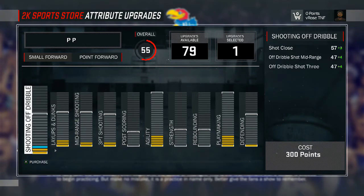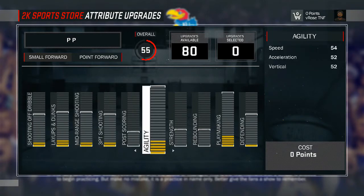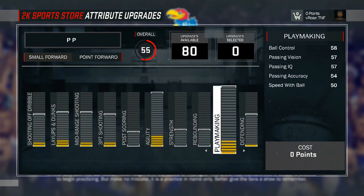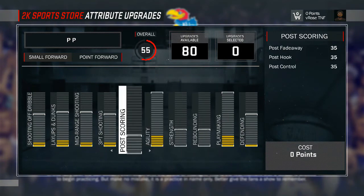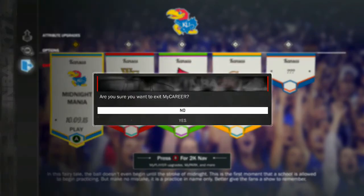Don't max out your strength or your rebounds — don't max those out. Don't max out your post game either. You don't need those three yet. I'm gonna show you some gameplay of my 6'10 point forward and my 6'8 point forward.